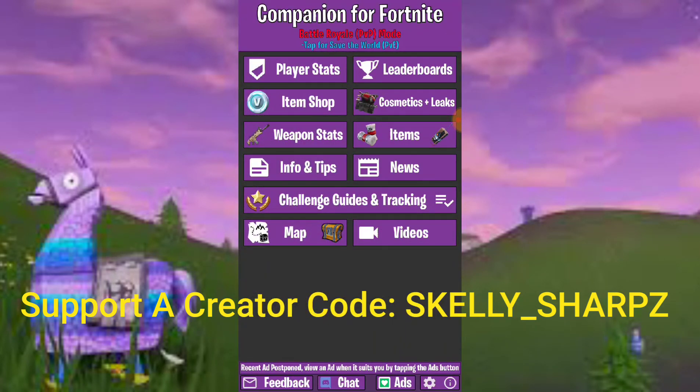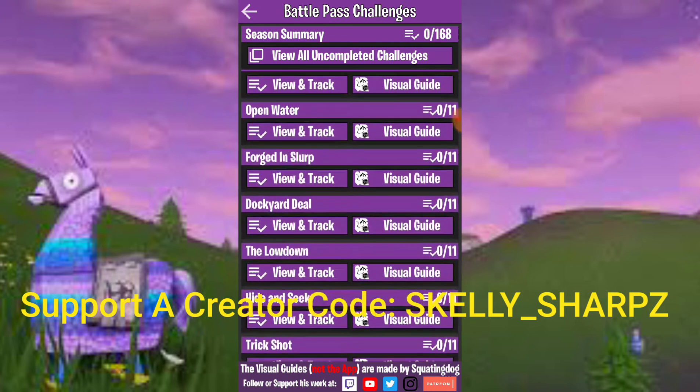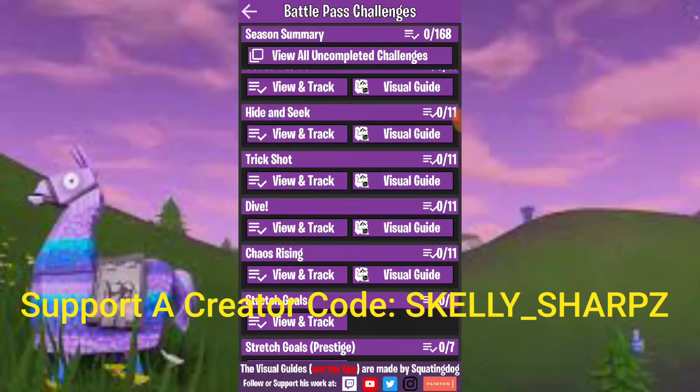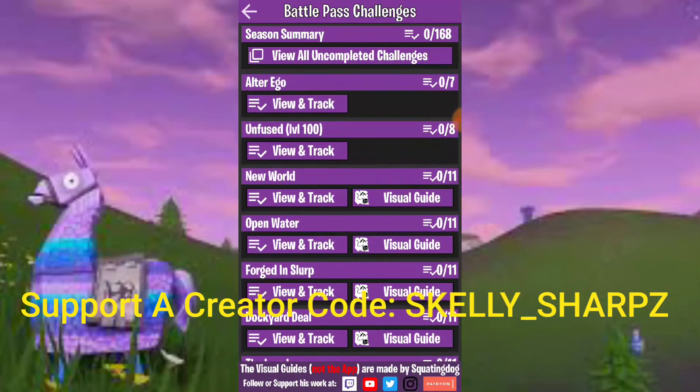It also has challenge guides and tracking, covering all the different challenges that are available. With a new season coming out in chapter two, it'll have all the different things listed. You can link these challenges to your current challenges and get information on what challenges you have left to do. There are 168 challenges in the season summary, and linking your account helps it track your progress.